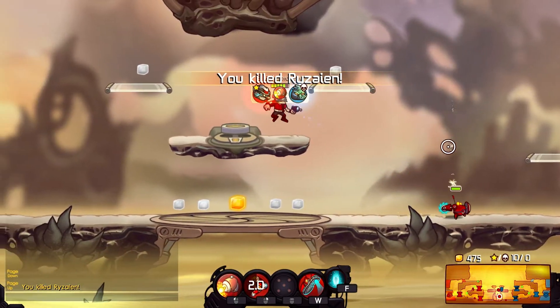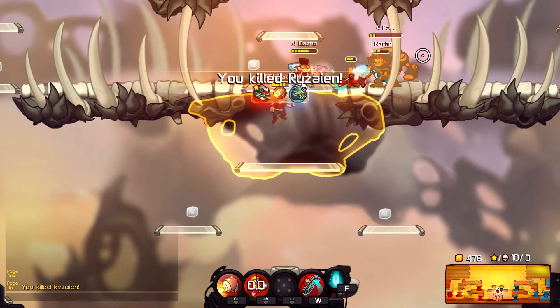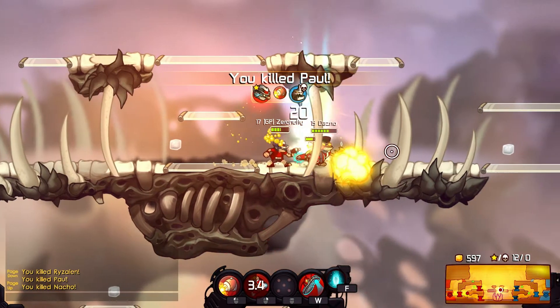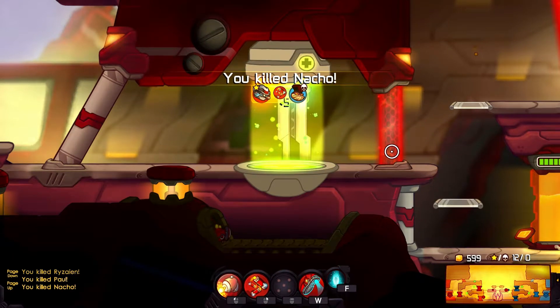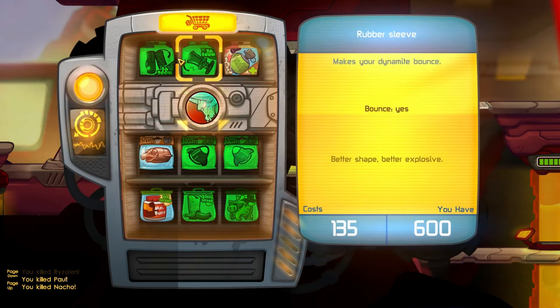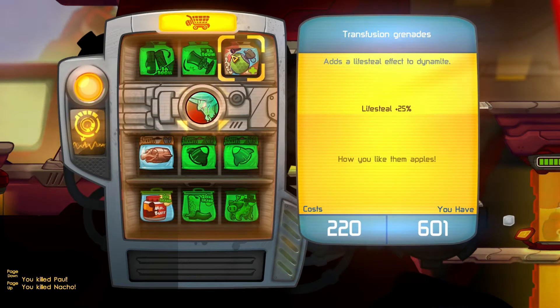I've got 400 solar — I'm going to wait until I get this kill and then go back. What I'm doing is just using the jump button to jump about and then using the grenades very quickly as a facemote.